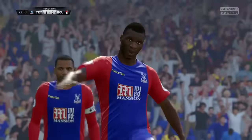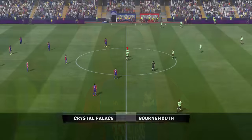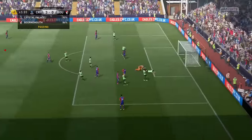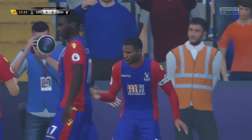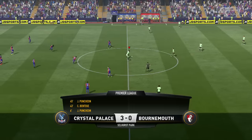Crystal Palace make it two just before half-time — Christian Benteke scores with a lovely ball in, a lovely chest down, and Donnarumma is beaten twice in this half. We're 2-0 down. This has been an embarrassing performance from Bournemouth. Then Crystal Palace score again — Townsend plays a good ball through to Puncheon, who takes it past Donnarumma and fires in. Their captain picks up his second goal and we're 3-0 down. What is going wrong at the back?